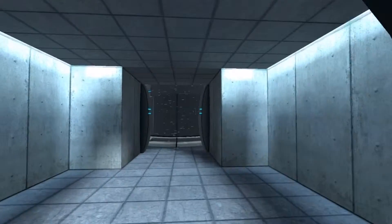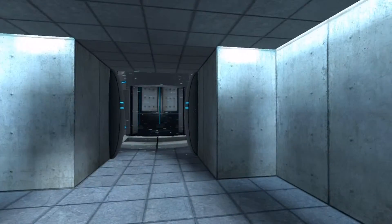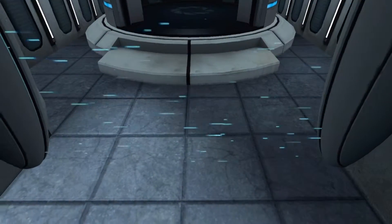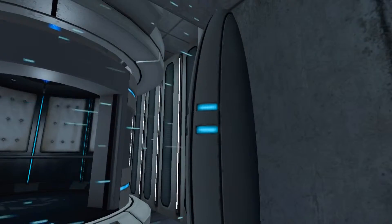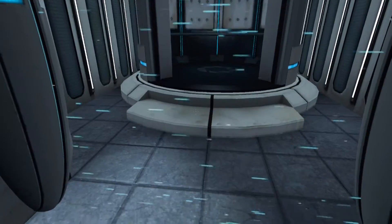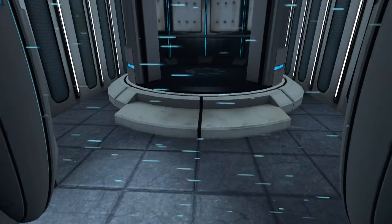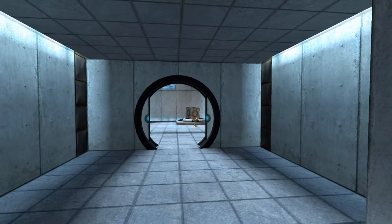That opened up the window. Please proceed into the chamber lock after completing each test. First, however, note the incandescent particle field across the exit. This Aperture Science Material Emancipation Grid will vaporize any unauthorized equipment that passes through it — for instance, the Aperture Science Weighted Storage Cube.